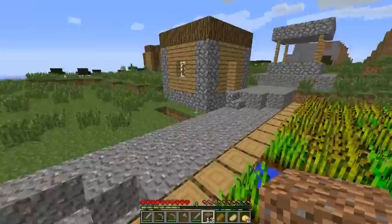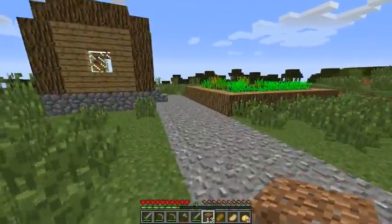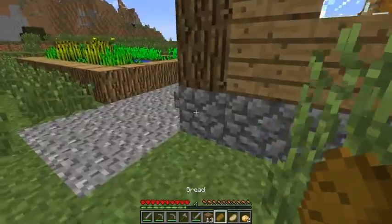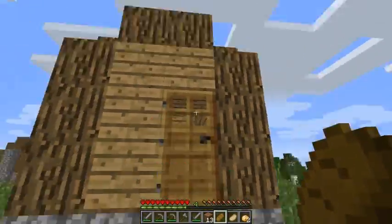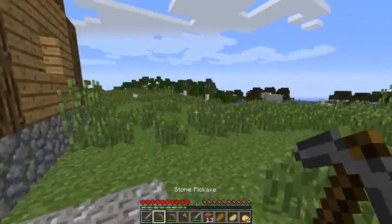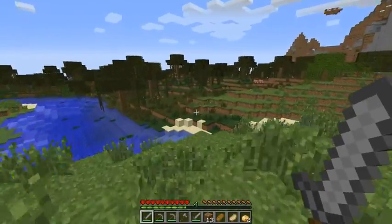They want to get out, but first I think what we should probably do is put them underground — or actually no, let's get a big house but I'll keep them in there. And I think there's a spider on top of my house. I'm just going to leave him there for now because he's not bothering anyone.